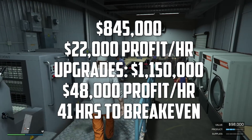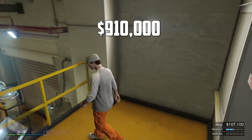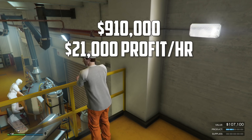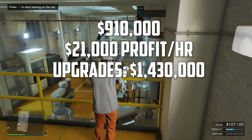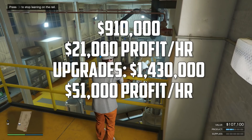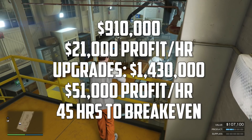The Meth Lab costs $910,000 and somewhat surprisingly only earns $21,000 per hour at the start. The staff and equipment upgrades are expensive at $1.43 million combined, so you might not think it's great. But once you buy those upgrades, profit jumps to $51,000 per hour. Even though it takes 45 hours to break even, that profit makes it a really good business — just don't buy it until you can afford the upgrades as well.